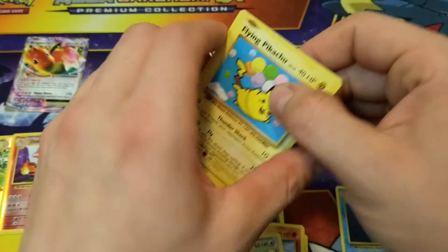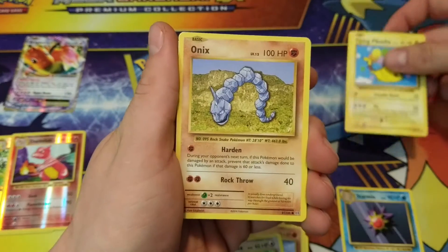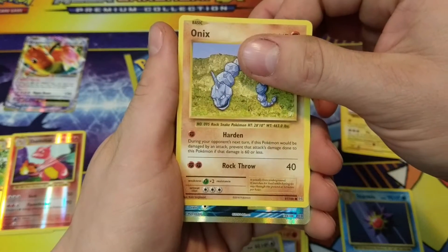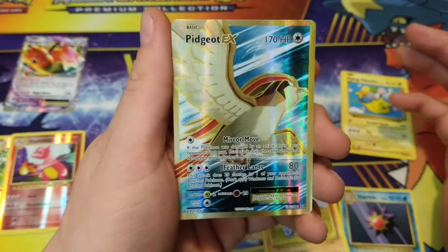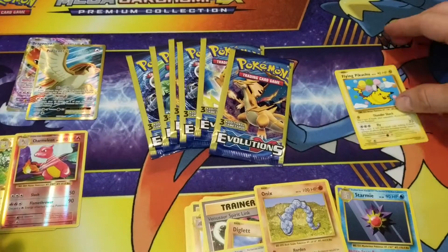There was something in there — I saw it! And we got a Secret Rare in here as well. Flying Pikachu Secret Rare. An Onix. And it's a Full Art Pidgeot EX. Nice, we are getting the pulls right now out of these Dollar Tree packs.